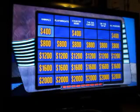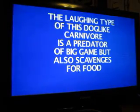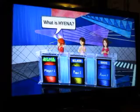Player 2 has control. Animals for 400. The laughing type of this dog-like carnivore is a predator of big game, but also scavenges for food. Player 1: It is a hyena. That's right, way to go.